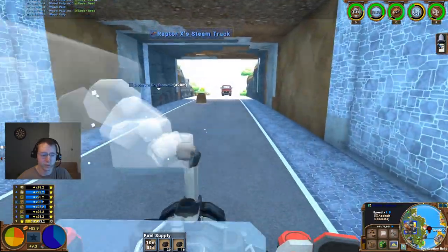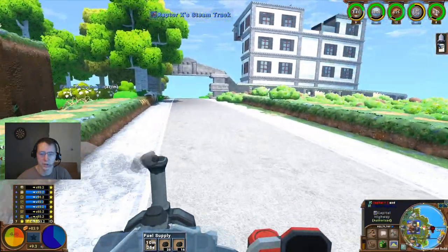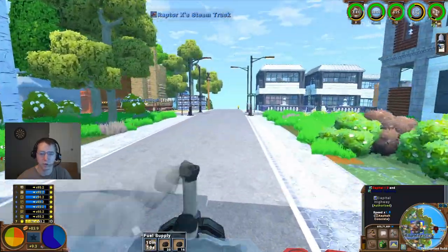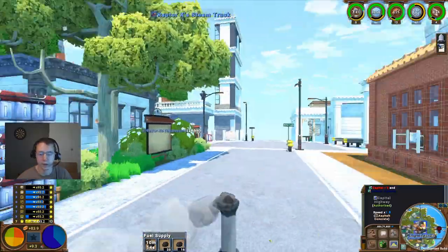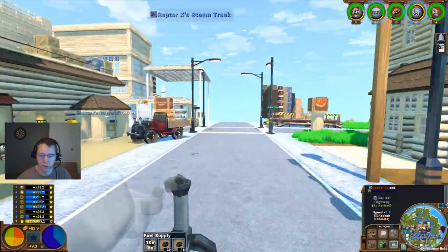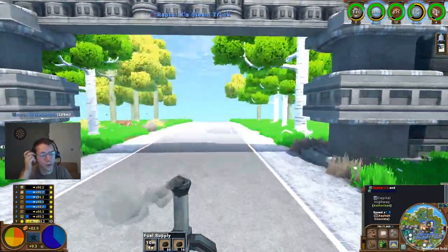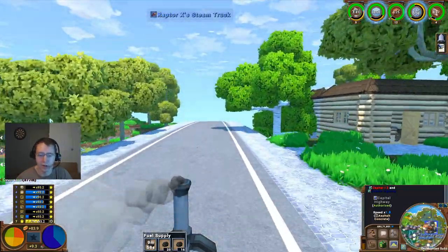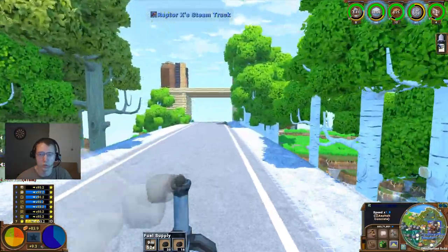Basically show off all the different professions. If that doesn't happen and it's not available to get into one of those servers right off, I may end up instead jumping to a single player and giving myself all the skills and everything, then basically going through each profession and demoing all the different things that a person can do — the different progression levels through there and all that kind of stuff.